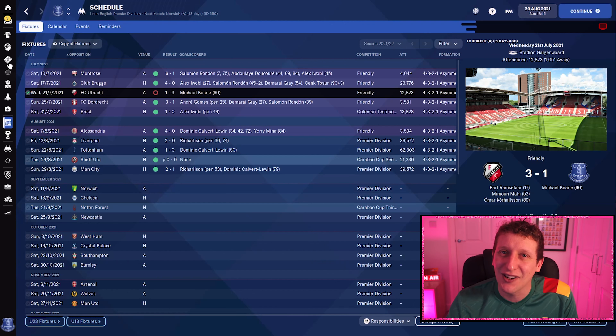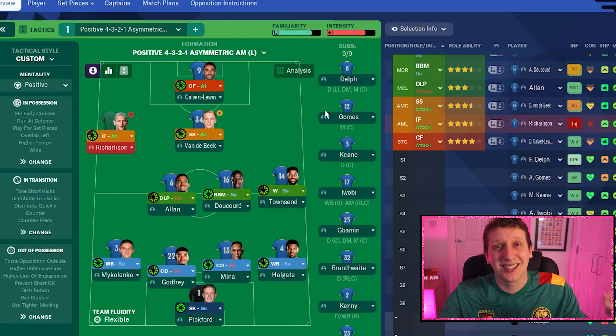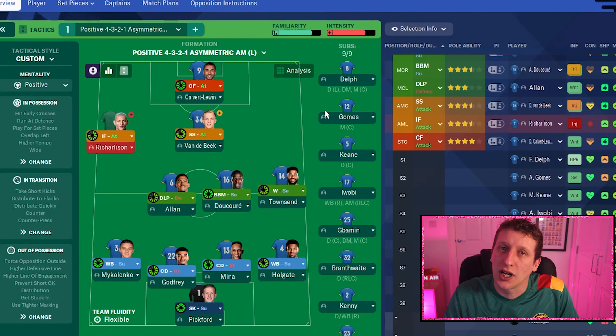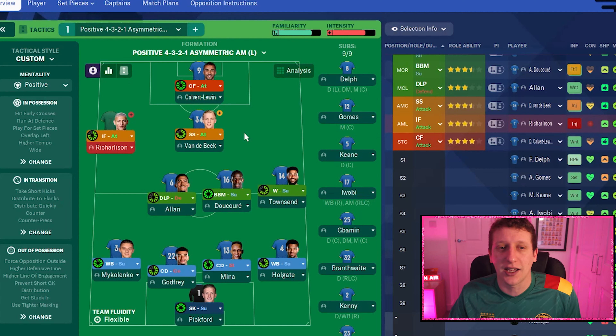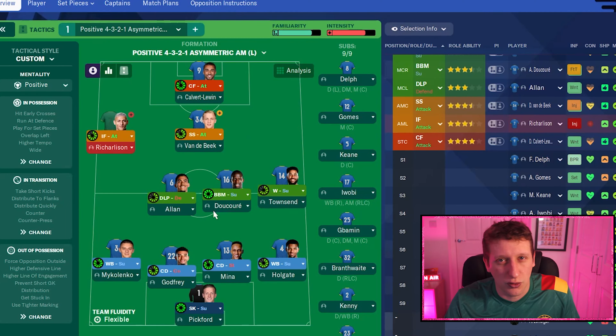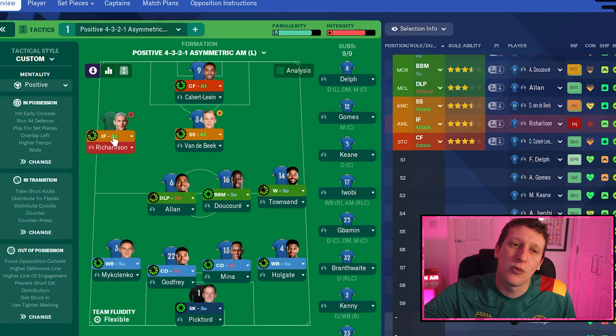The main thing was getting more support up to Dominic Calvert-Lewin and trying to win the ball higher up the pitch. The tactic I've created — it says 4-2-4-3-2-1 but it's kind of a 4-4-1-1. The tactic link is down below. With what Everton have, I think with Calvert-Lewin coming back it was important not to shove Richarlison out wide. I think Everton need to be a little bit more solid in the middle of midfield with Van der Beek and potentially Dele Alli arriving. Richarlison starting on the left and tucking in onto his right foot is the best way to go.